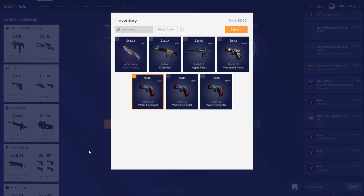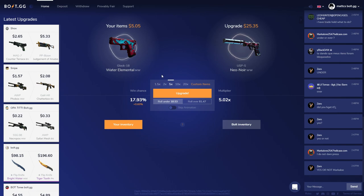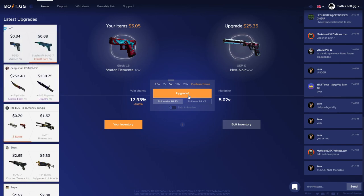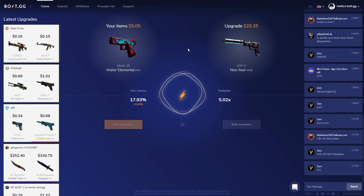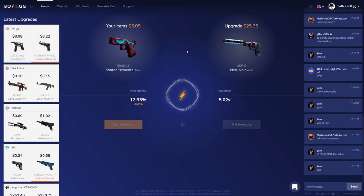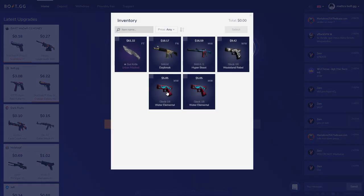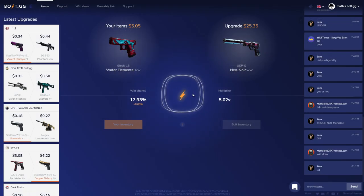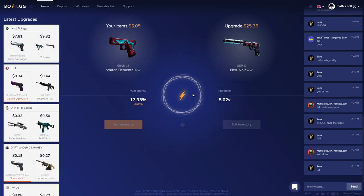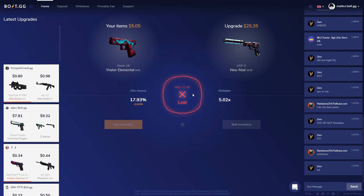I'm going to upgrade these smaller items. I'm going to play a little risky and put these smaller items on a 5x and see if I can get lucky. I have four chances and should hit it one out of five times. First one's not in my favor. Let's try again. Please give me this USP-S Neo Noir in Well-Worn condition. No — a 77 again. Another 84 — all these rolls are so high.